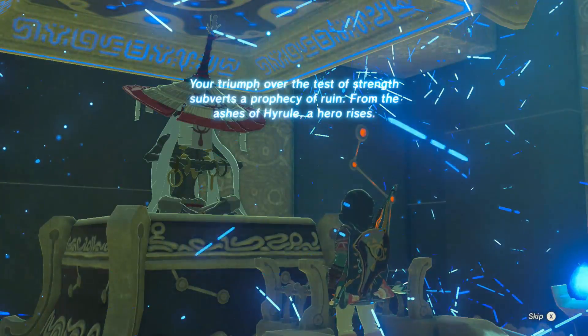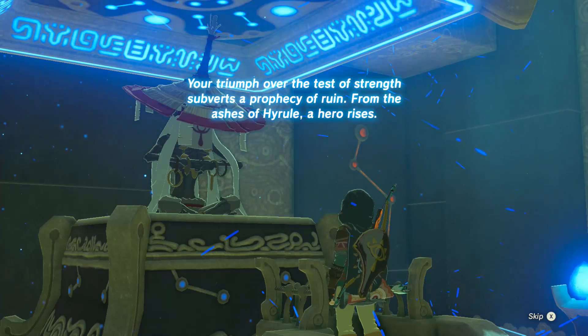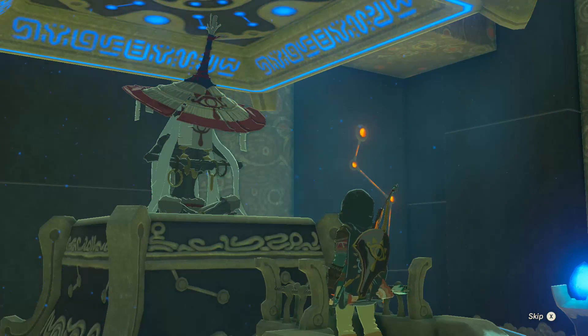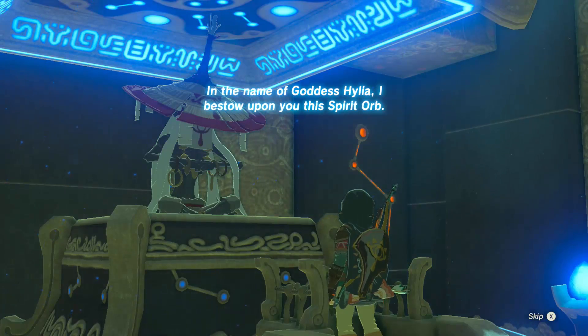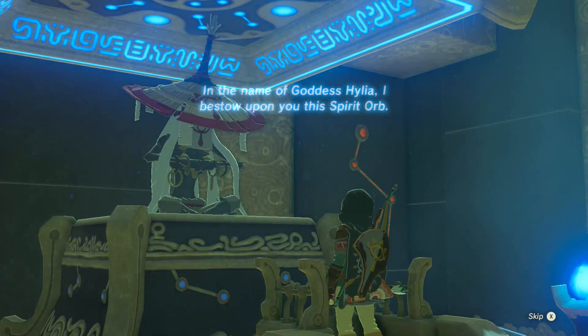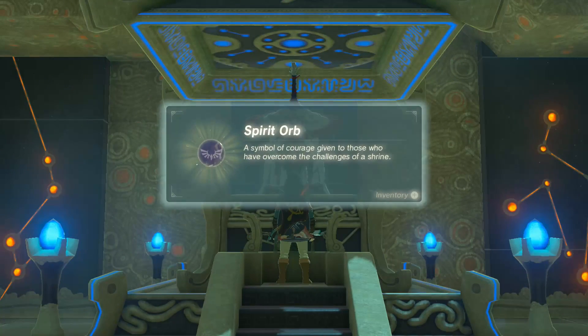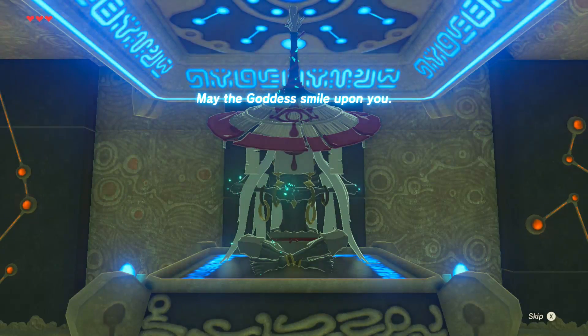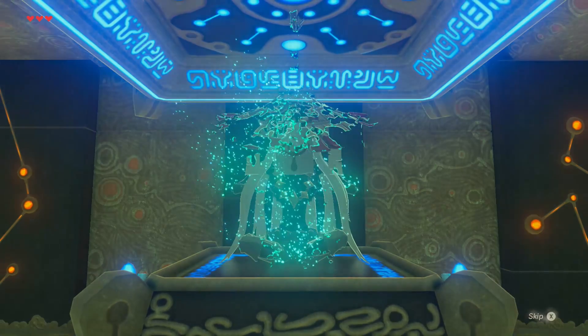We're just going to have to watch this again. Your triumph over the test of strength subverts a prophecy of ruin. From the ashes of Hyrule, a hero rises. In the name of Goddess Hylia, I bestow upon you this spirit orb. I'm just going to skip this. May the Goddess smile upon you. And then he disappears — yada yada. I'll meet you guys outside the shrine.